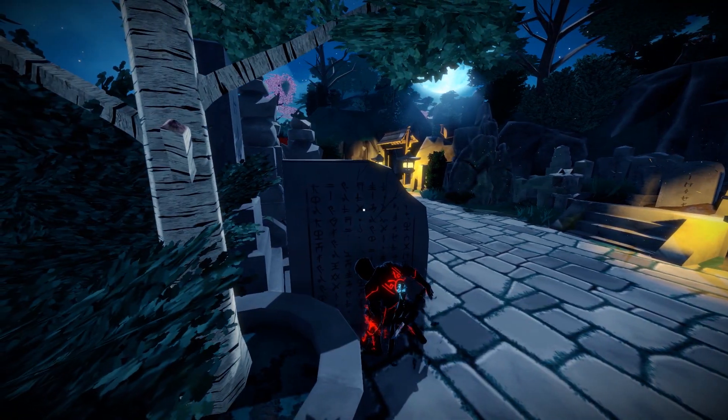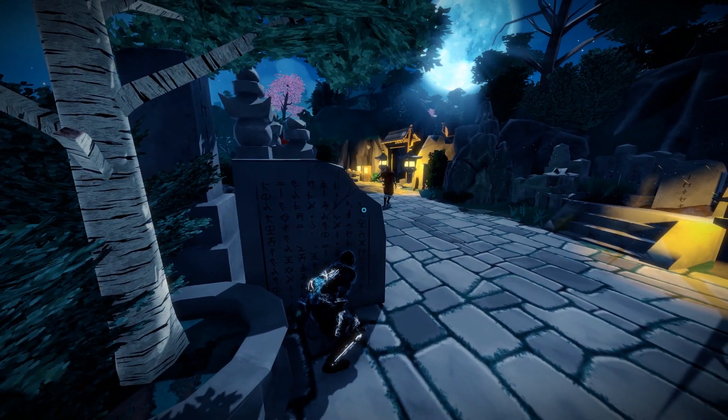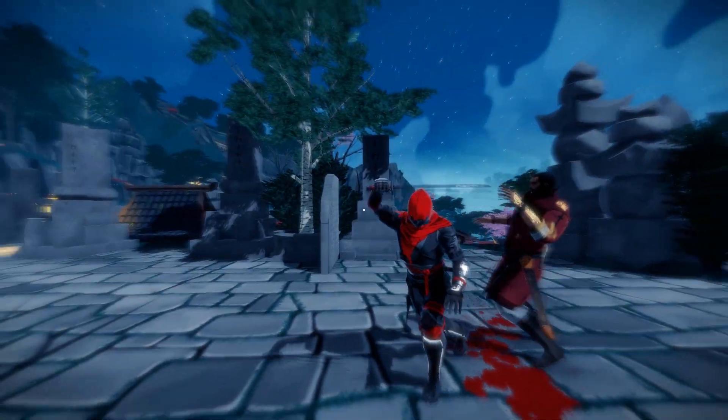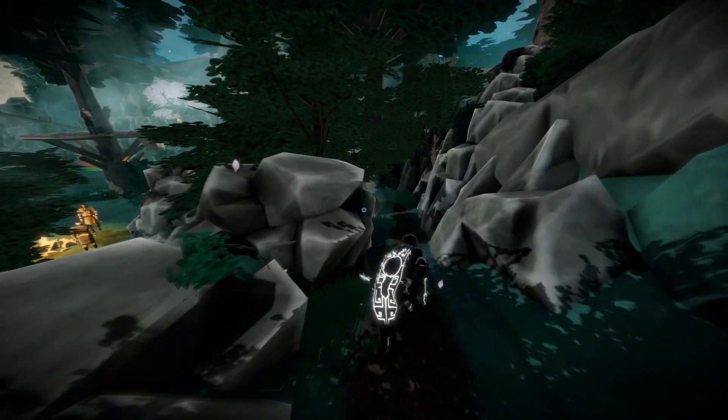You can also paint shadows onto the ground where there are no shadows, which allows you to access areas you wouldn't always be able to access. It allows you to flank enemies, get behind them, and then take them out. Those systems are incredibly satisfying.